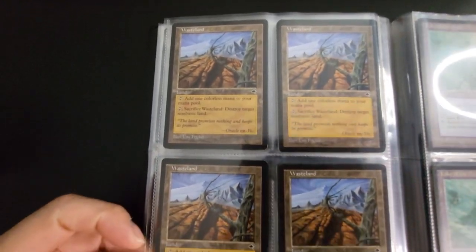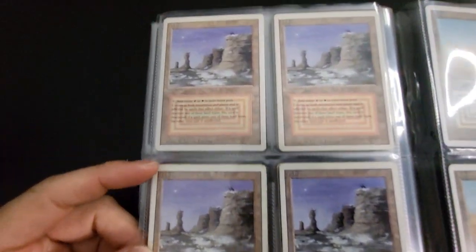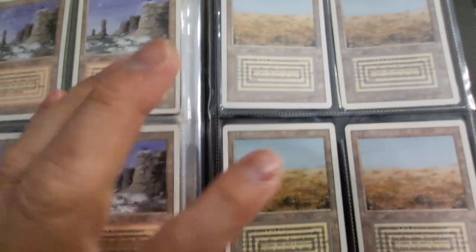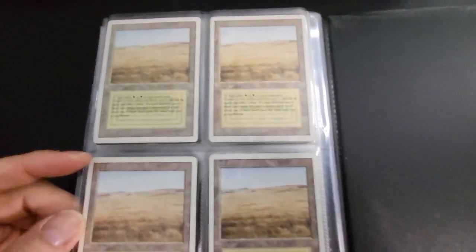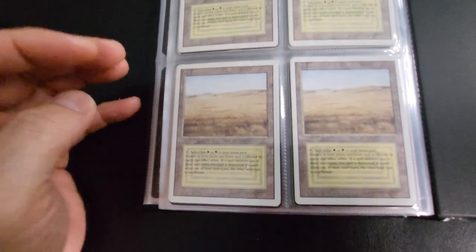Lake of the Dead — love the art on this one, very nice. Magic cards really do have some great art. That's Bayou — it's black and green. I play black and green, that's a nice dual land to get. Badlands — red and black. Plateaus — that's white and red. And the Scrublands over here, it's white and black. These are from Revised. Some white and green — that's Savannah. So those are my dual lands.